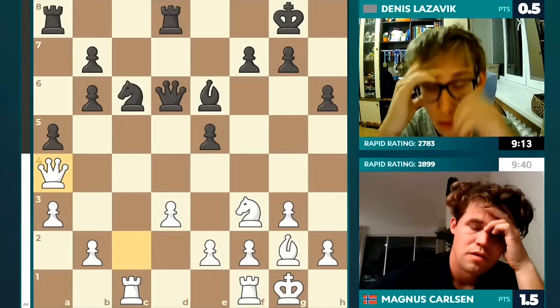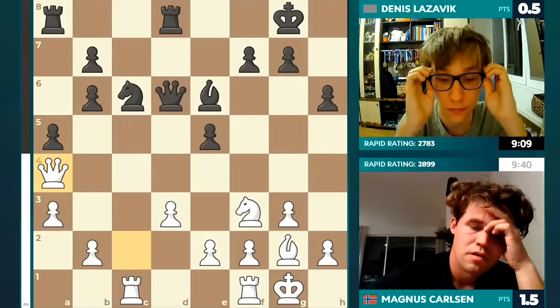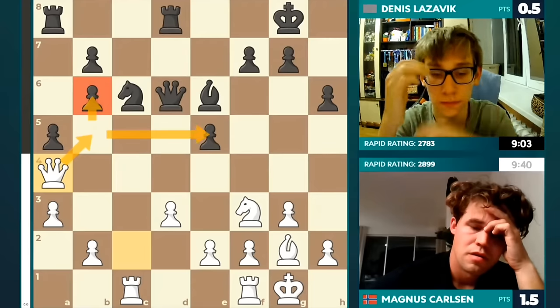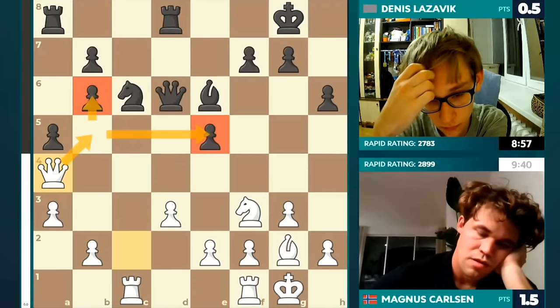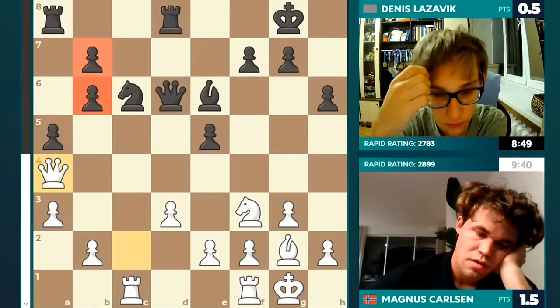When changes of pawn structure are involved, kind of all bets are off. You have to examine the position for what it is. And Magnus has a very specific idea here — he wants to go in with the white queen to B5 potentially and start attacking some weaknesses. Denis rubs his eyes there. I think finally both players are out of their opening preparation and he has to figure out how to justify the compromised structure for black.